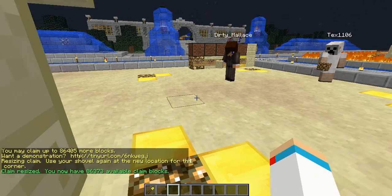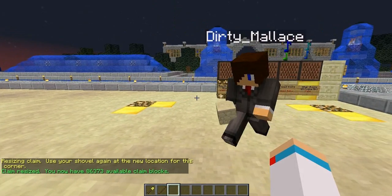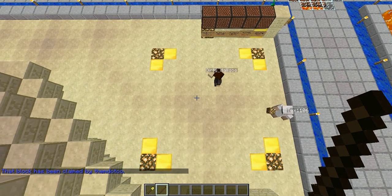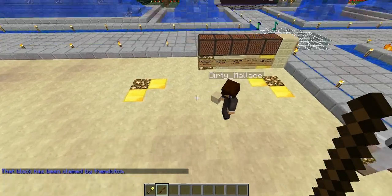To make sure no one else has claimed this land before, we use the stick as our info tool. Right-click on the blocks to make sure no one else has claimed it. And if no one else has, the land is all yours.